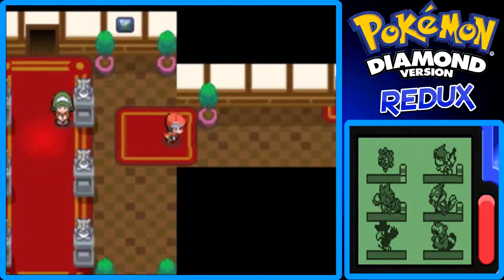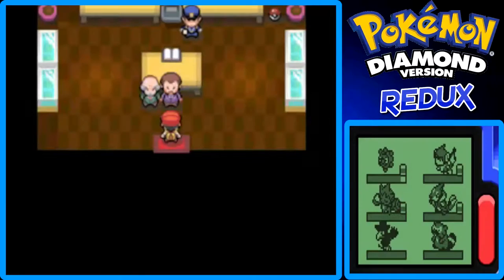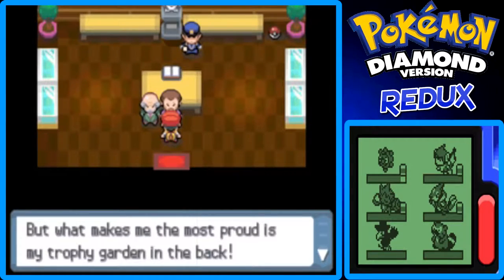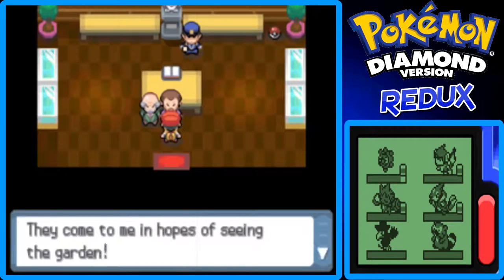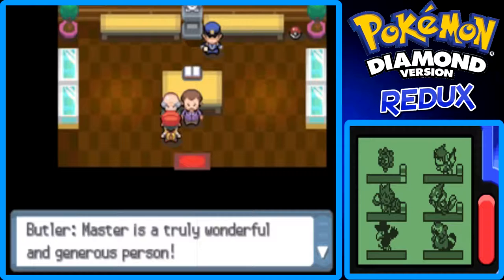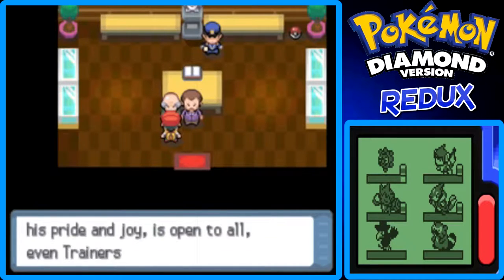Let's go to the far right where we'll meet the owner. Mr. Backlot is the master of this palace — this is his office. He welcomes us and says what makes him most proud is his Trophy Garden in the back. Pokemon are attracted by his garden and he says we're welcome to join them and marvel at it.